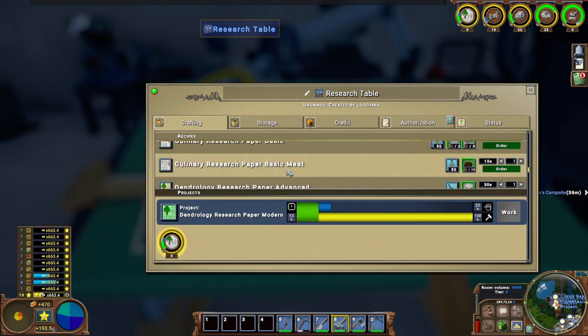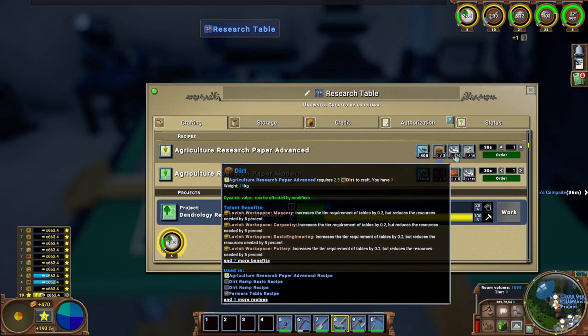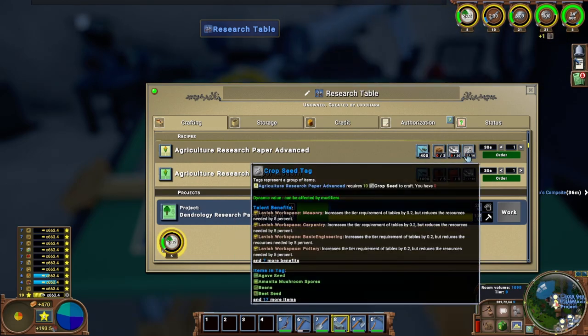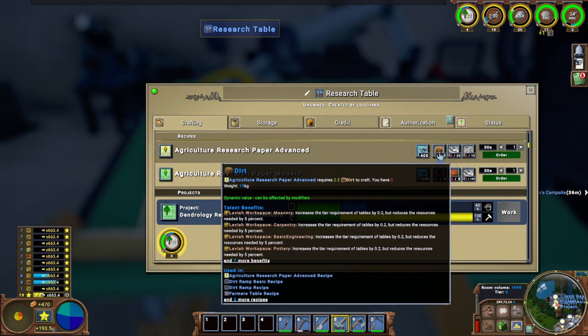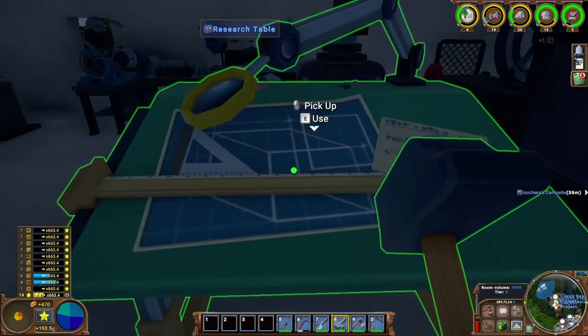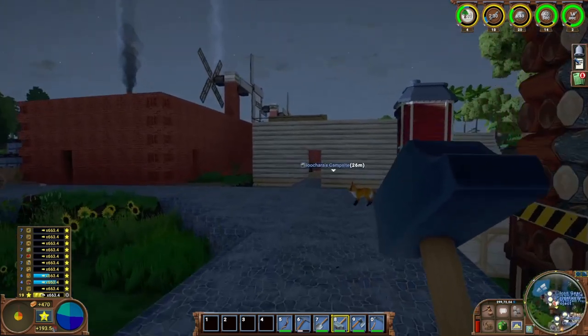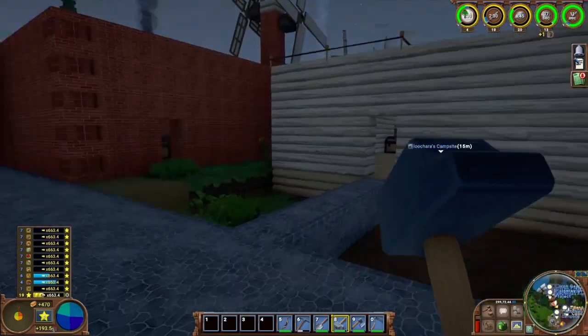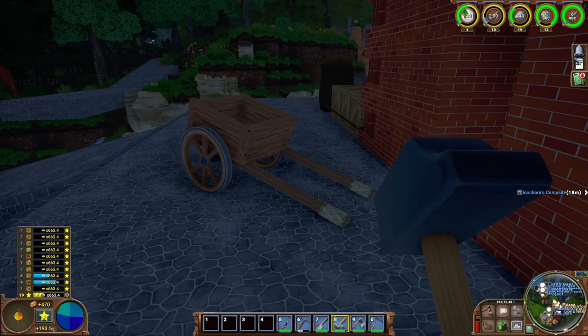Agriculture advanced - I have no idea what this is going to take. Oh - dirt, perfect. Raw food, crop seed. That's not too bad, we can gather those up pretty quick and easy. I have a use for dirt, finally. So I'm going to gather those up, queue up some more of this stuff. Hopefully we'll get that soon. Lots of things to do - so busy, busy episode, busy next couple episodes honestly.